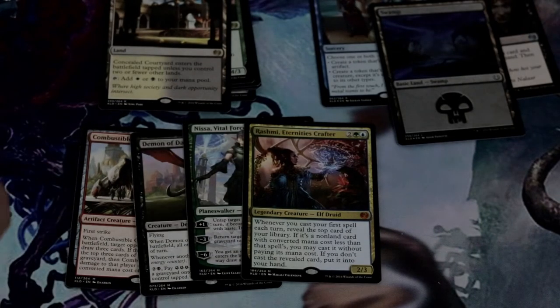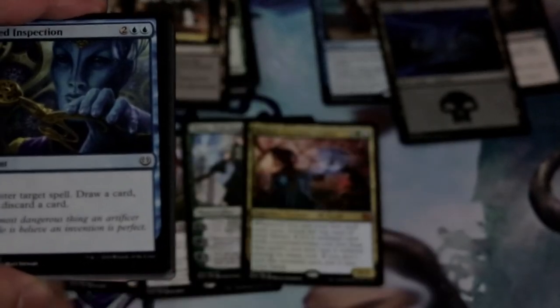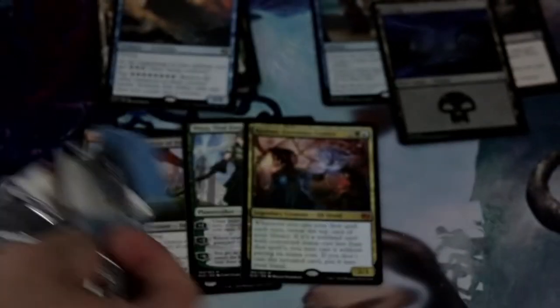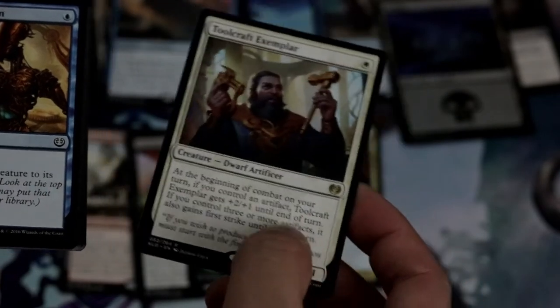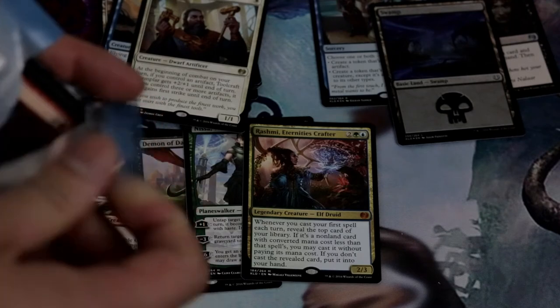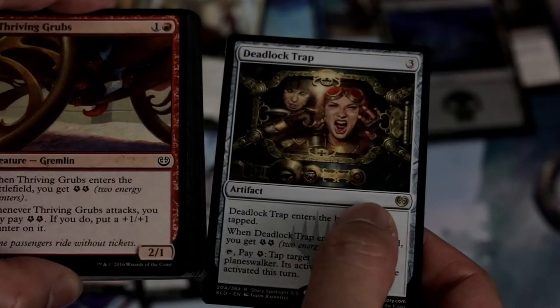And the rare is Concealed Courtyard, one of the rare lands. Got an Aether Swooper. And the rare is Toolcraft Exemplar — this is actually useful in Mardu Vehicles. It's a really good red-white aggro card. If you guys don't know about it, you should check it out — that build is awesome right now. More Mardu Vehicles than anything in standard. Deadlock Trap.